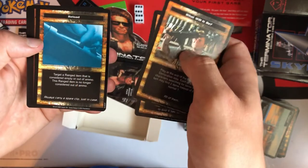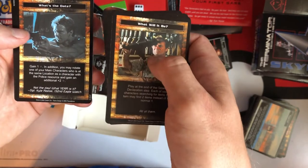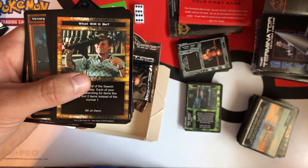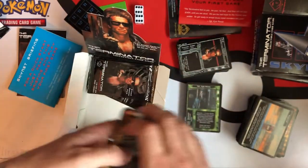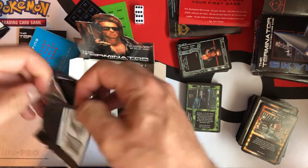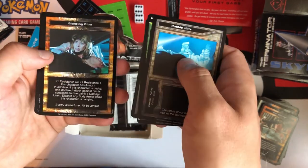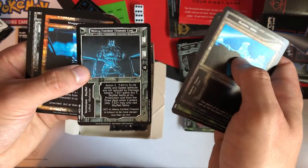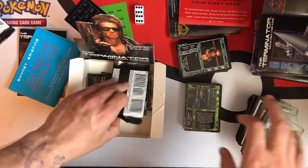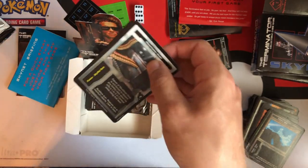Look at how the cards are designed — the font is not really that great. The art is just, like I said, from the movie. It's really just kind of unappealing. I mean, the least they could have done was come out with a Part 2 Judgment Day expansion. But maybe it just was not that popular — I'm guessing it was not that popular because it never made it to an expansion that I'm aware of. Nice 12-gauge autoloader.